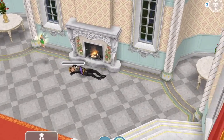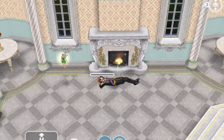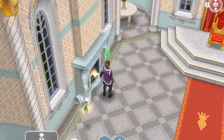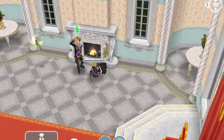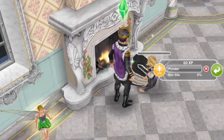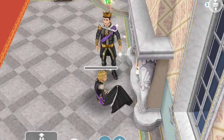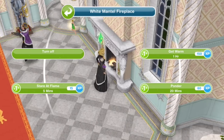So this is Tony just enjoying that fire. Let's see what the other fireplace actions get you — ponder for 20 minutes. This zombie thing is pretty cute. Tony could stare at the flames, but looks like only one sim can use the fireplace at a time, which is too bad. You can't have a bunch of sims sitting around the fireplace. So that was ponder, and now just stare into the flames.